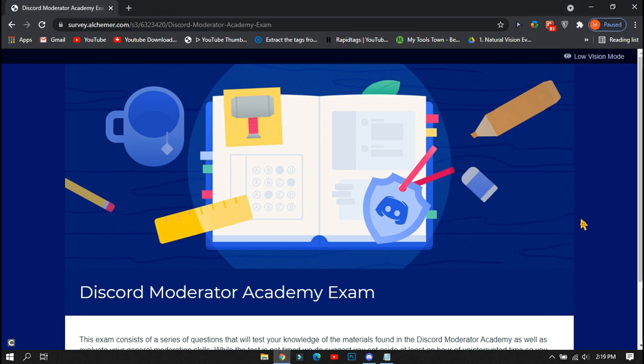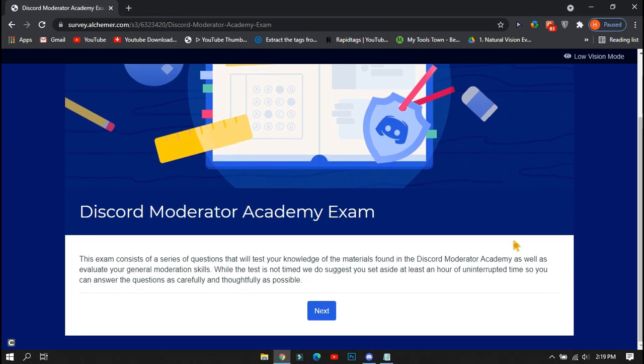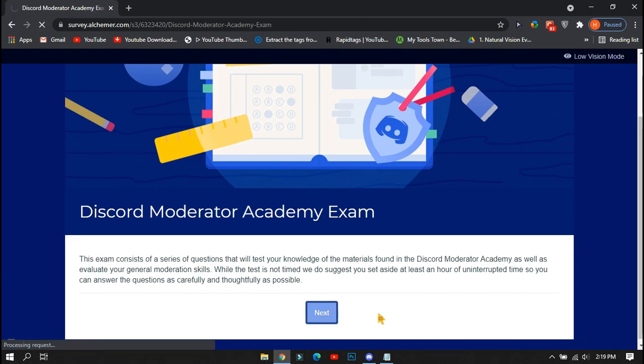First of all you will need to come to this website — you will find the link in the description. This is a type of exam on Discord. Click on the next button to start your paper.